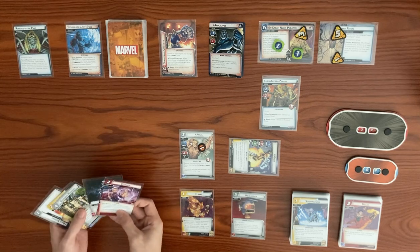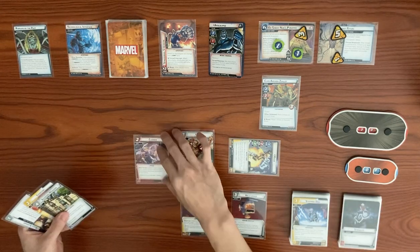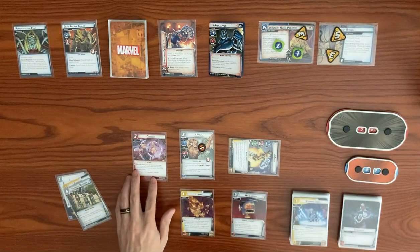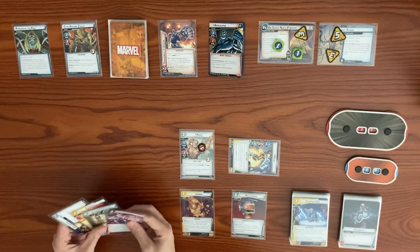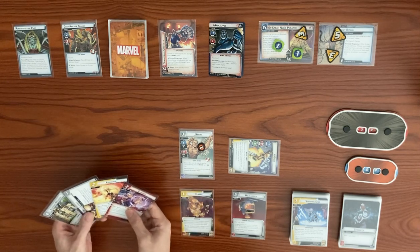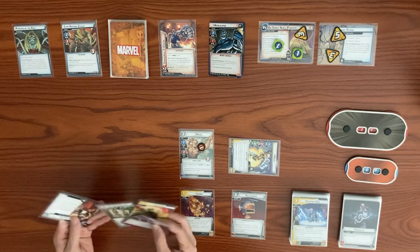Back to our turn. We play Clobber using a double resource: hero action, attack and do three damage. We knock out the Zealot. When defeated, it places two threat on Ancient Ritual, going from six up to eight. Clobber is the first card played this round so it returns to hand. We consider getting down Mansion and Build Support.